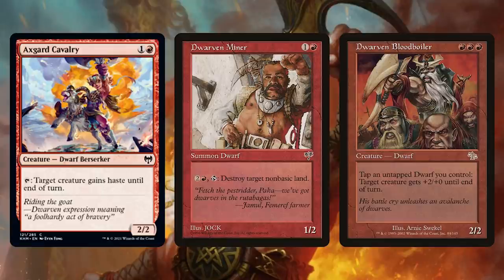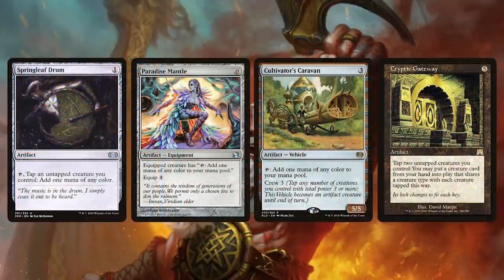A quick shout-out to Dwarven Miner, destroying all of those non-basic lands your opponents are running in their overpriced decks. Speaking of tapping creatures without attacking, we also have other ways to tap creatures that'll help Magda and dwarves mine for treasure faster. Springleaf Drum and Paradise Mantle can help your dwarves ramp. Cultivator's Caravan is ramp, but you can also tap your whole team to crew the caravan — that's pretty good.